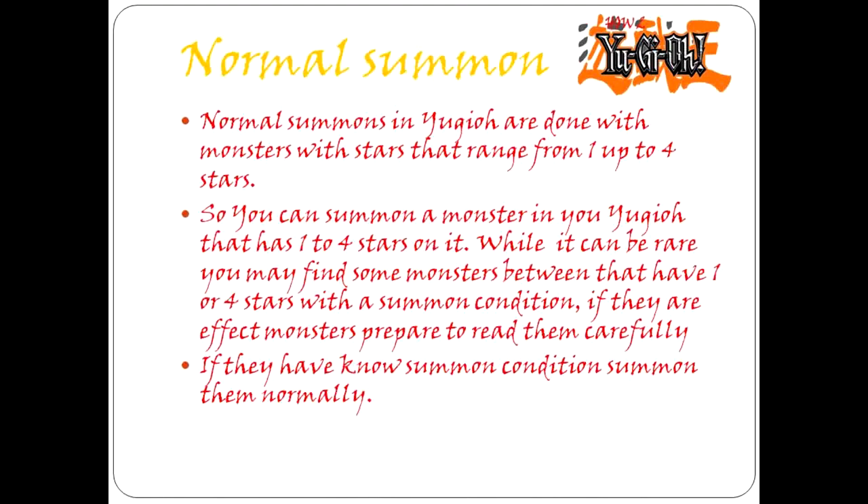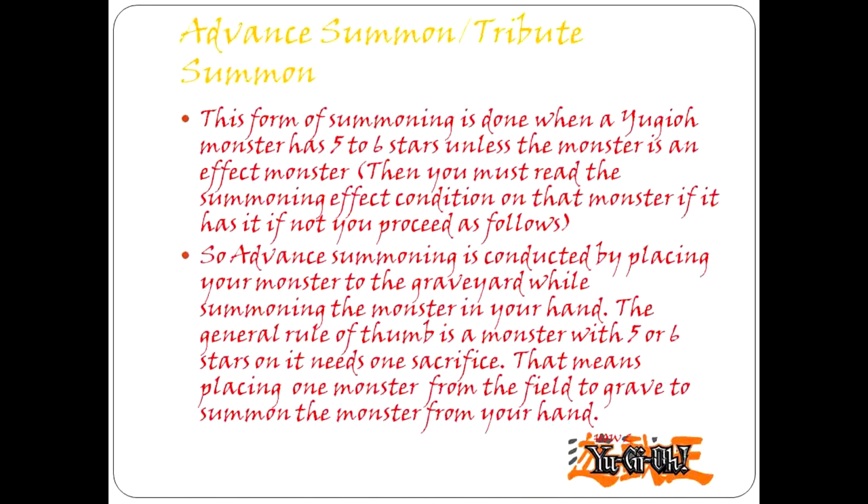Normal Summons! Normal summons in Yu-Gi-Oh! are done with monsters that have stars ranging from 1 up to 4 stars. While it can be rare, you may find some monsters that have 1 up to 4 stars with a summon condition. If they are effect monsters, prepare to read them carefully. If they have no summon condition, summon them normally.